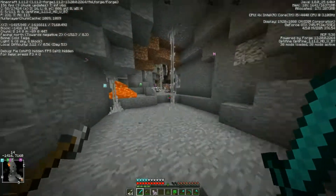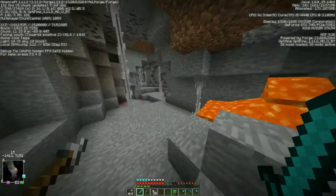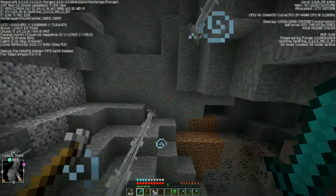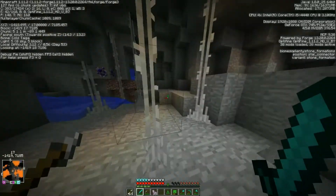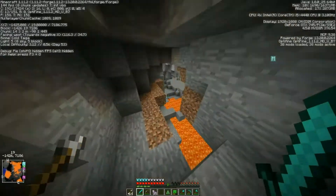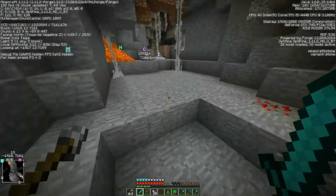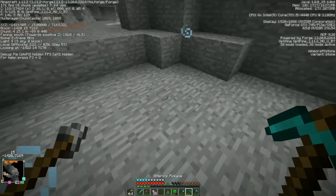This is Cold Taiga. But wait - is it Extreme Hills? This is Extreme Hills over here, but if I go over here it turns back to Cold. So this is my mining area. Fair enough.